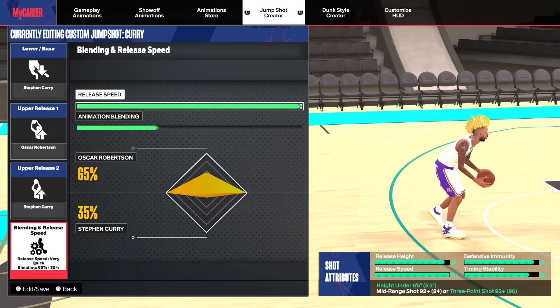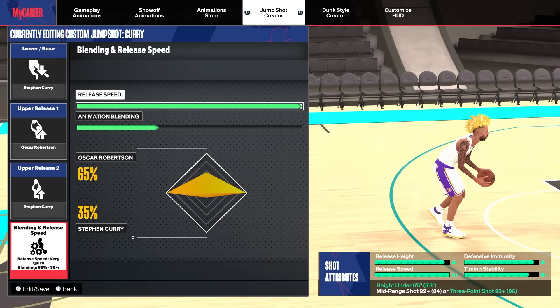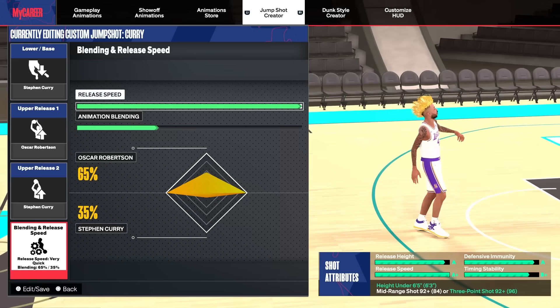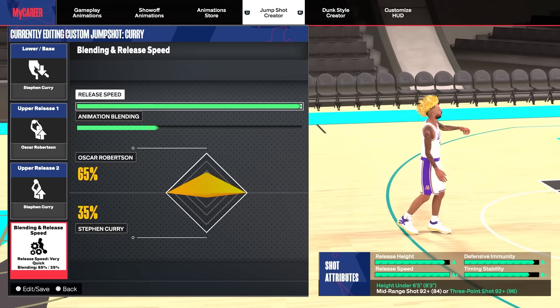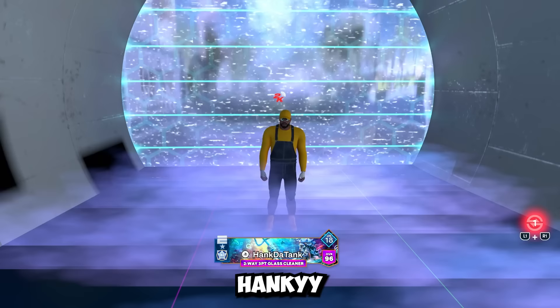If you're not Starter 3, you can't get the Patty Mills base, so my other jump shot for 6'4" and under builds is Steph Curry base, Oscar Robertson release, and Steph Curry release — 65% Oscar Robertson and 35% Steph Curry. You do need a 92 mid or 3-pointer to use this. The Patty Mills jump shot is better, but if you can't get it, use this one instead.